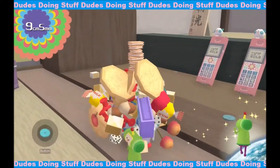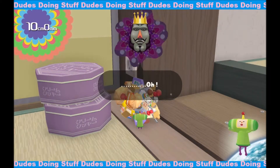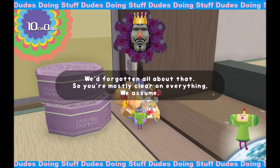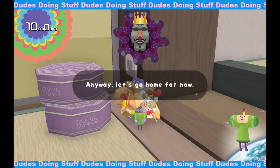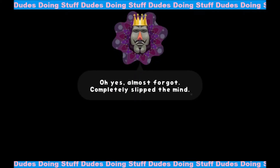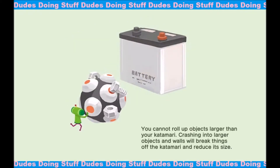Cell phones! One more thing! There it is! Yay! I got the thing! How goes it, Prince? How's Earth? You made a 10-centimeter Katamari! Oh, how fabulous! We'd forgotten all about that, so you're mostly clear on everything, we assume. Everyone on Earth is very nice, so they'll be very helpful. They'll let you roll everything up with a smile — possibly also a wave! Anyway, let's go home for now. Basically, if I run into big items it can knock stuff off my Katamari.